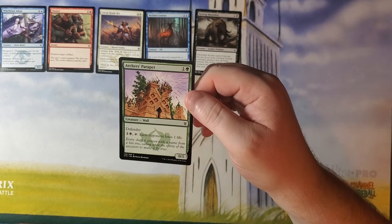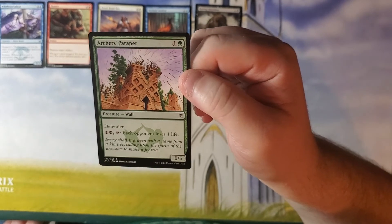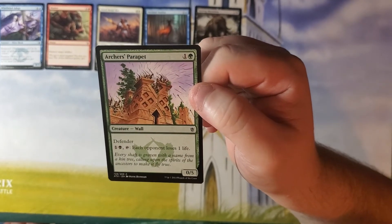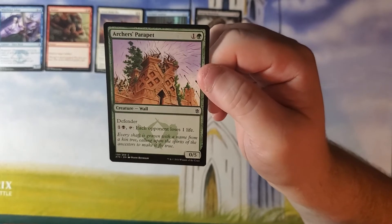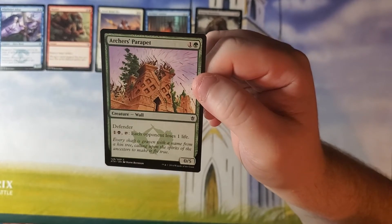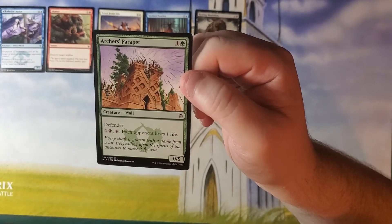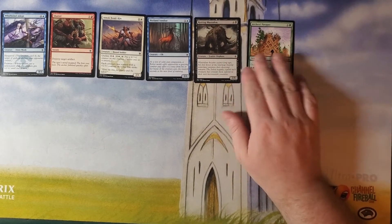Archer's Parapet — here's where we get into guild mechanics working together, some color bleed going on. One and a green for a 0-5 wall with Defender. And for one and a black, you can tap and each opponent loses one life. Walls were never very strong; like the elephant, it's going to sit there and hold up the board and keep your opponent from attacking. But if you're playing black it gets a little better, because it can hold up the board and then tap at end of your opponent's turn and at least get a damage in. Still not too strong, but a little more useful when you've got both colors going.